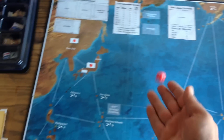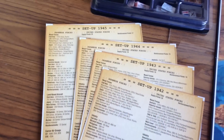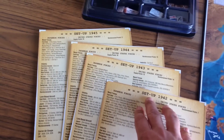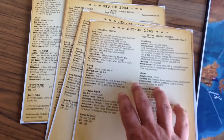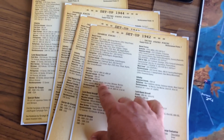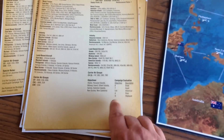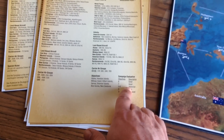You get a single D10 with the game. Here are your setup sheets for the four campaigns included — 1942 through 45. They list the types of units and locations that must be set up and randomized prior to every game play, along with your victory objectives and scoring chart.